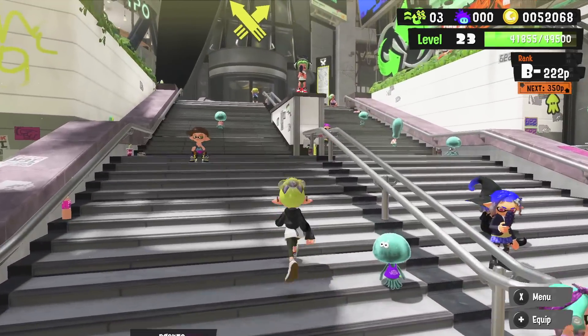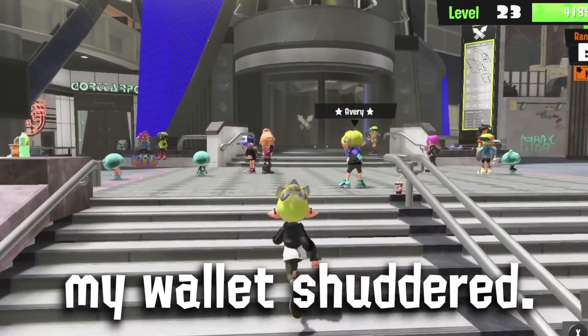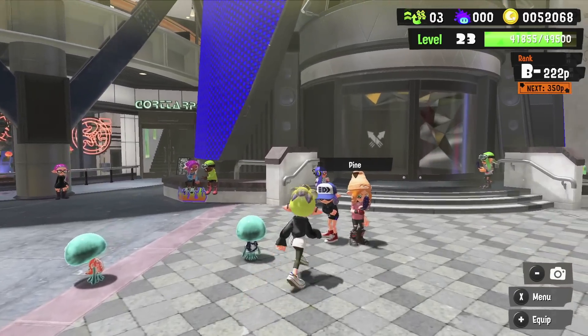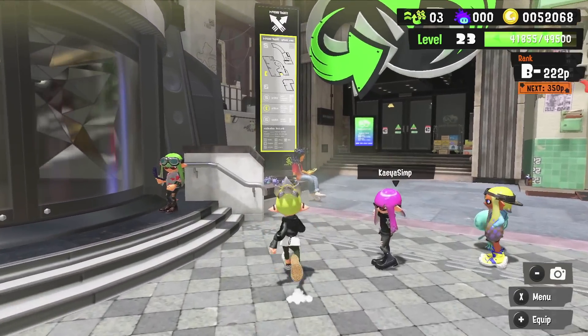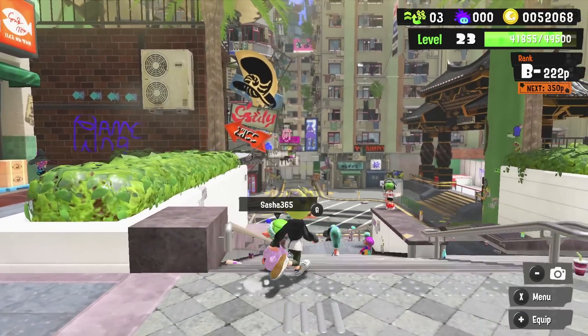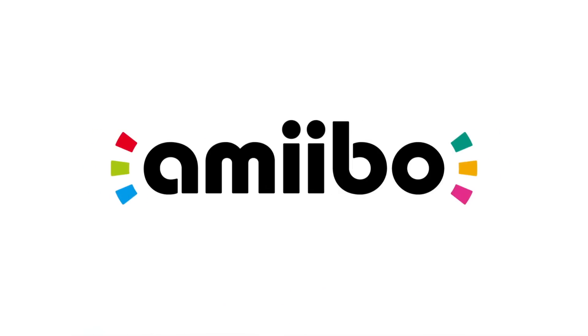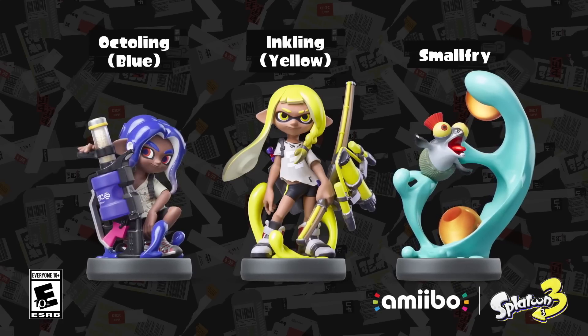Last night Nintendo gave us an update on the Amiibo for Splatoon 3 — exactly when they're going to launch — and also revealed the new exclusive pieces of gear you can get for scanning them in. We also have some updates for new gear that you won't need Amiibo for. Hey Splat Gang, last night Nintendo dropped this new trailer for the Amiibo.